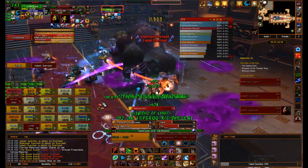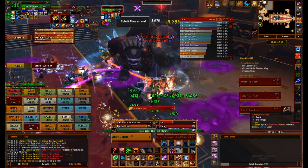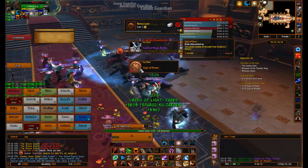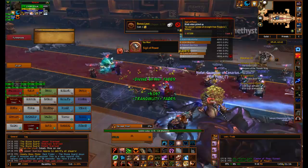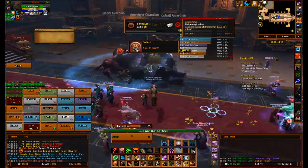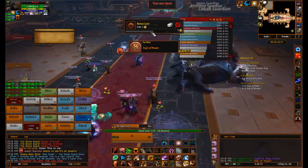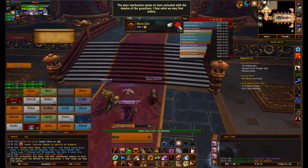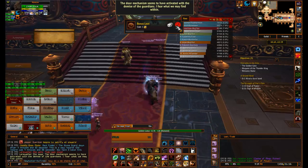Hopefully we'll get these guys down — it'd be embarrassing to wipe on Raid Finder. There we go! I got a Sigil of Power there, which is amazing, because I need those for my Legendary Quest. I'm really happy I got that. I think I'm going to save my bonus loot roll for later, and I'll catch you at the next boss. See you. Bye YouTube.